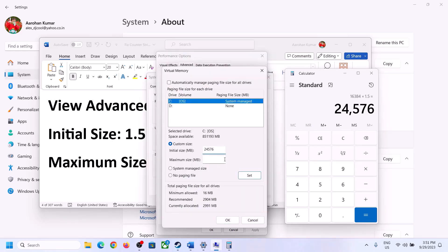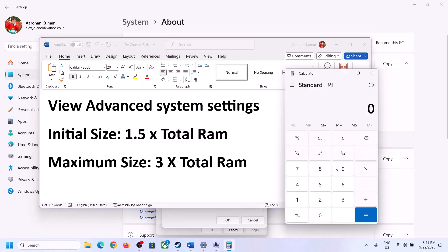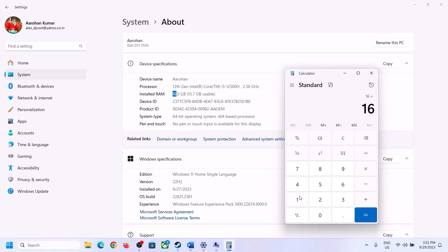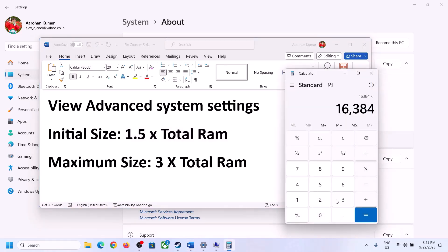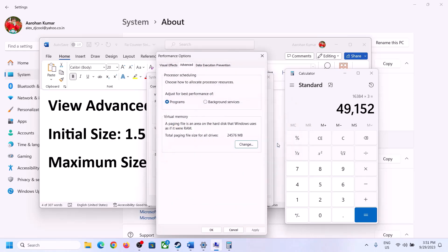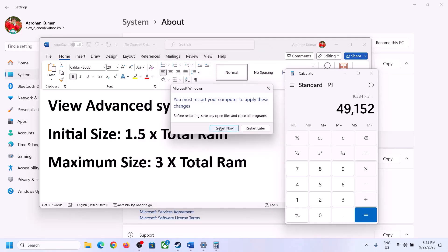For maximum size, use 3 × total RAM in MB — with 16 GB RAM: 16 × 1024 × 3 = 49,152 MB. Enter these values, click Set, click OK, then Apply and OK. Make sure to restart your computer after making these changes.